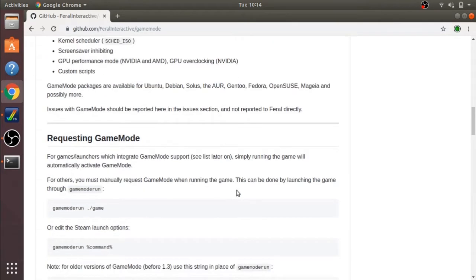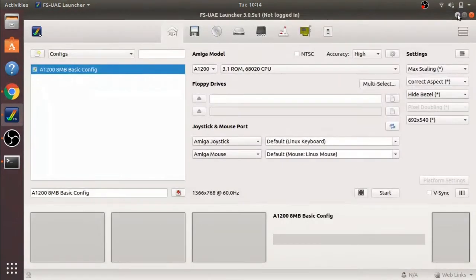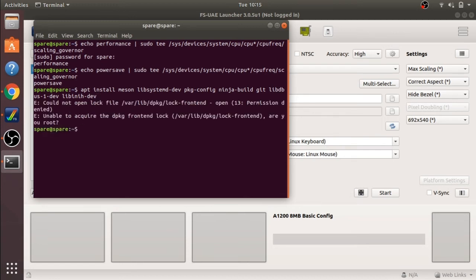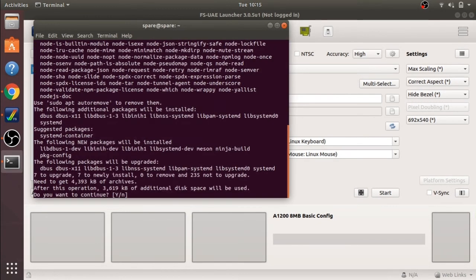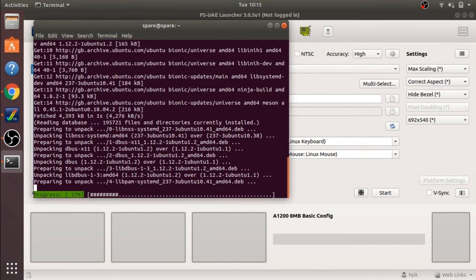Here's some information about it. To install GameMode, we just run this command. Now this isn't going to be straightforward — there will be some issues I'll cover. Let me run this command with sudo, because we have to elevate those permissions. That's installed now, just let it finish.